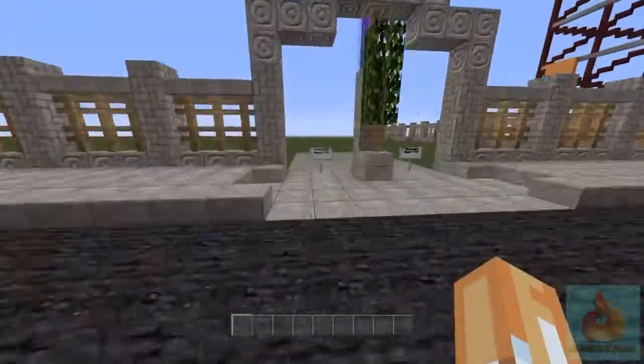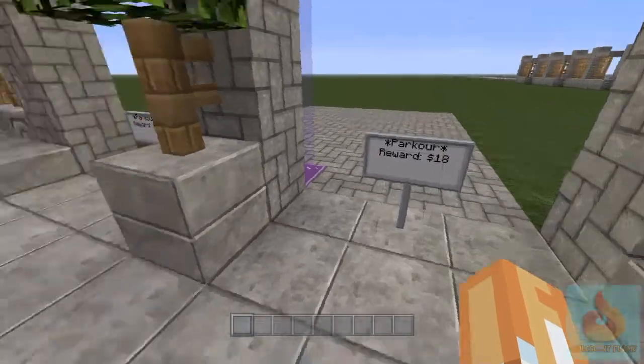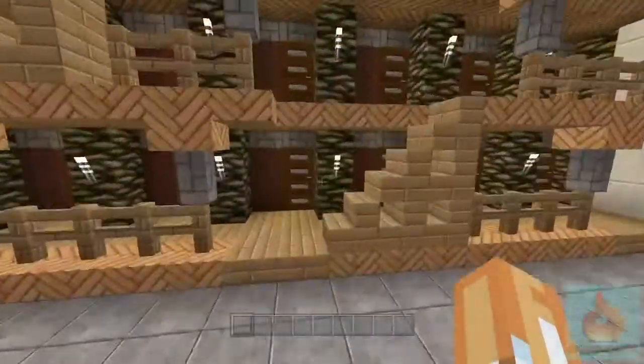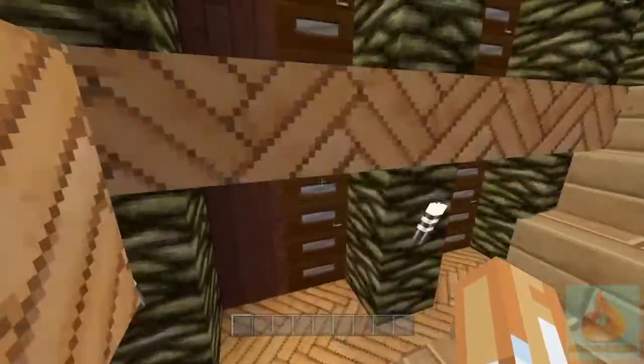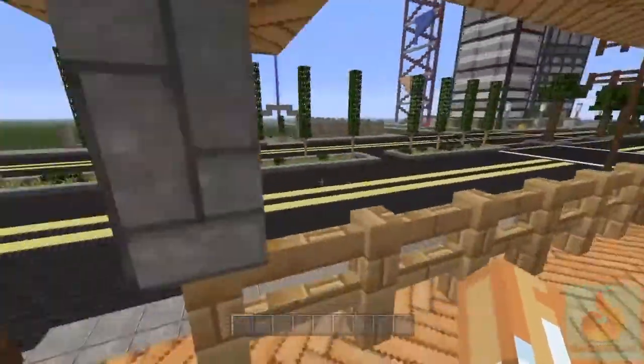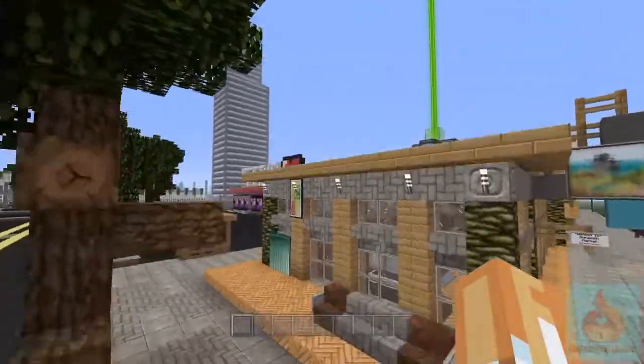We're gonna start off right around the edge of the map. What is this — parkour reward $18? Okay, I don't know what the currency is gonna be up in here, it might be emeralds — that'd be a good idea. Here's the apartments. I hear villagers — where are the villagers? What's this place?